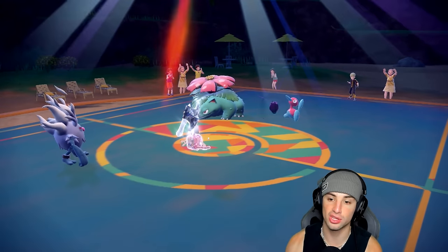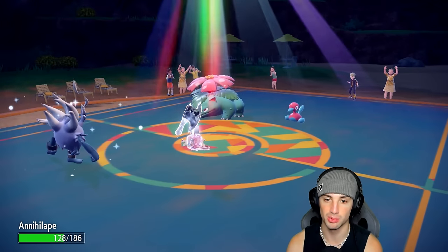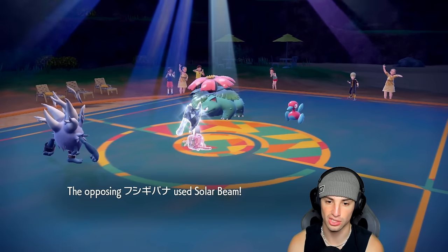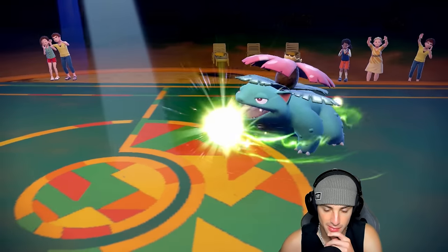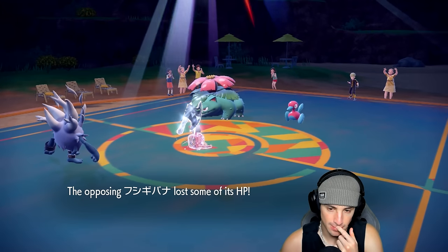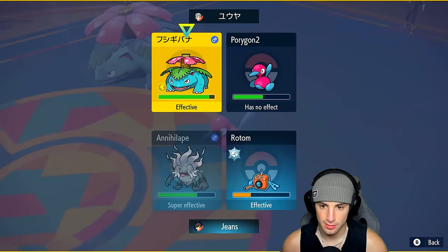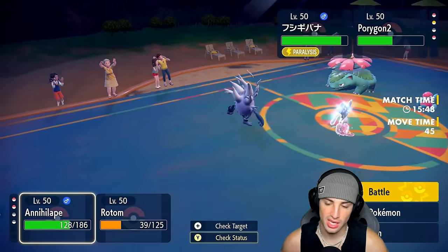We need Venusaur to not land a shot here. Shadow Ball launches and Annihilape's Weakness Policy gets popped — we soak it, but speed is the problem. Tailwind is gone. We have one more Tailwind turn — that's huge. Unless Venusaur has Aqua Jet we're going Dual Wingbeat and Rage Fist. We hope it's not Aqua Jet — it protects Goldengho. I'd rather a double protect than anything. Then Aqua Jet comes and we die. That really hurts.